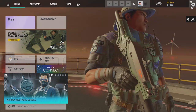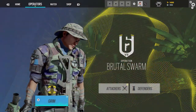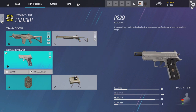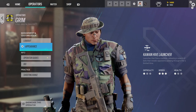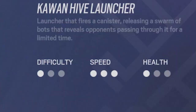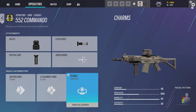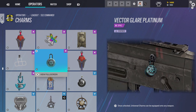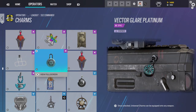This screen actually kind of reminds me of Shifting Tides with the helicopter and how Cali used to be there. There he is — he has the 556 with a French shotgun, the SAT handgun, breach charge, and claymore. Pretty solid gadget. He's a three-speed, one-health. I think I'll have some fun with him this season. And there's my Platinum charm from last season — the Bluetooth speaker Vector Glare Platinum. Very happy with it.